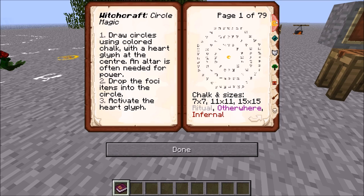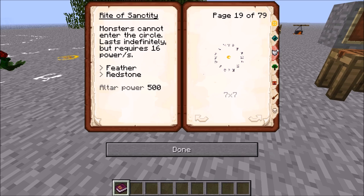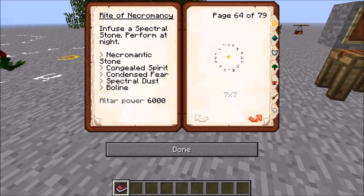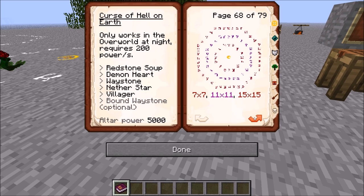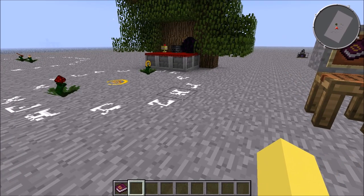If you click on these little tabs on the right, it brings you to different sections based on what they actually do. You can see it'll show you different circle sizes, and there are more complicated circles for the more complicated curses and different things that you can do — summoning, curses, all that good stuff. But for today, we're not going to get into extremely complicated stuff like that. We're just going to stick to the basics.